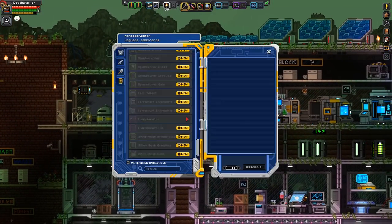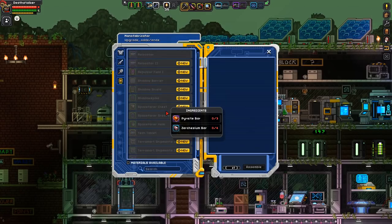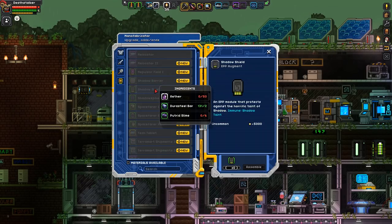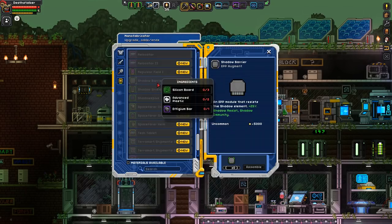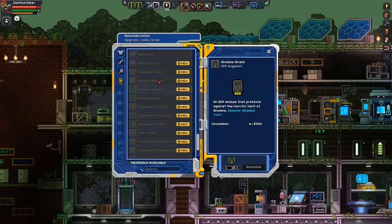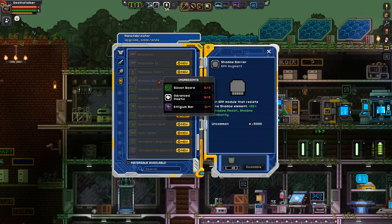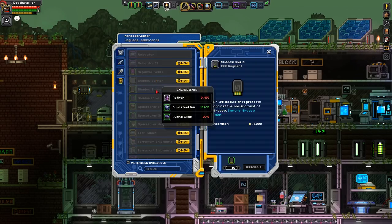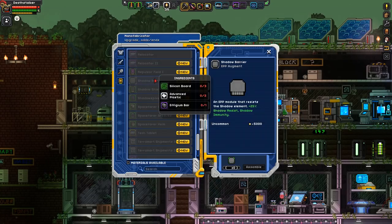What do we need for protection? Here's some augments. I've been looking into augments to actually survive the shadow gas. Shadow barrier or shadow shield - this one's immune to shadow taint, this one resists the shadow elements. Not quite sure which one I should actually get. This one requires aether, which will require the aether sea, and this one requires ephigium, which we haven't actually got. I think I mentioned this in the previous episode but we didn't actually get any in the end. Shadow taint or shadow resist? This sounds better. So let's try and get some ephigium, which means we will actually go to the shadow gas planet.